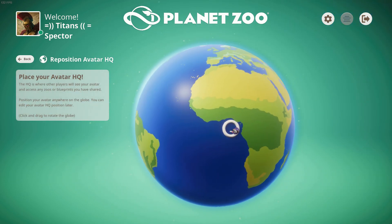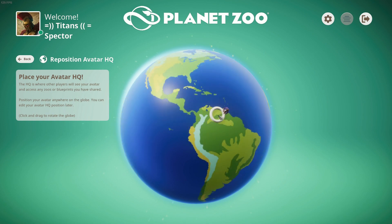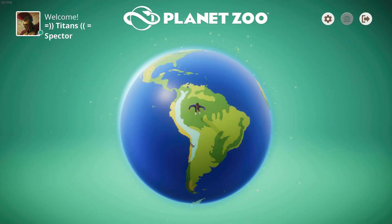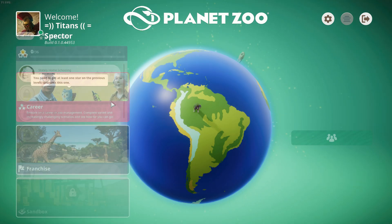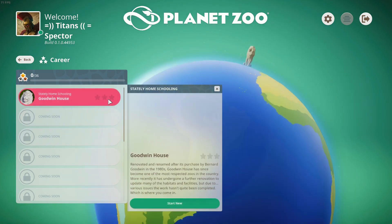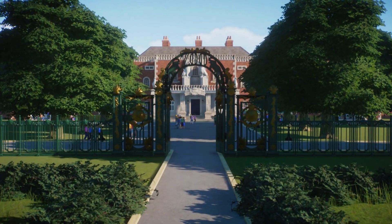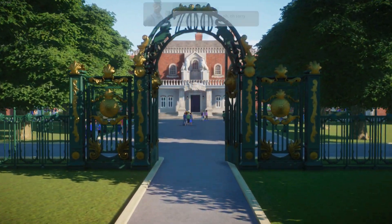Planet Zoo is the latest addition to their Planet franchise, an original franchise whose world is populated by uniquely wacky characters with their own language who are visitors to your attractions. In this game you are the manager of an animal zoo and your aim is to build the biggest and best looking zoo in the world, connect them into a franchise and breed happy animals.